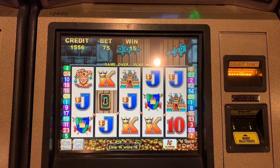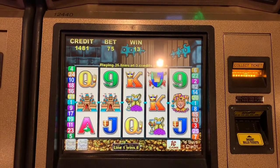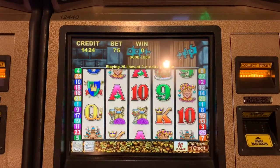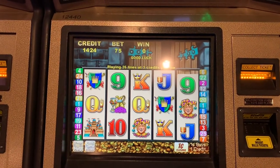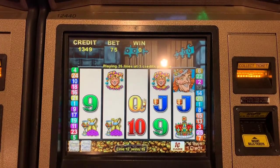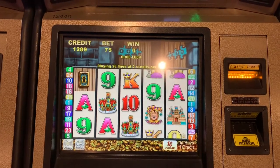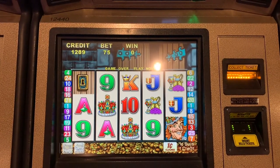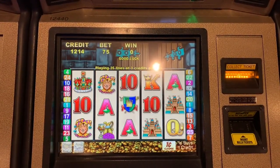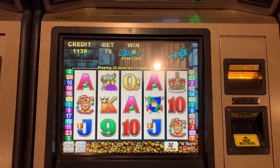I wonder if they scatter? Who knows? I hope we find out before $20 runs out. This is 25 lines, like three per line. There's one bonus symbol and that's it.